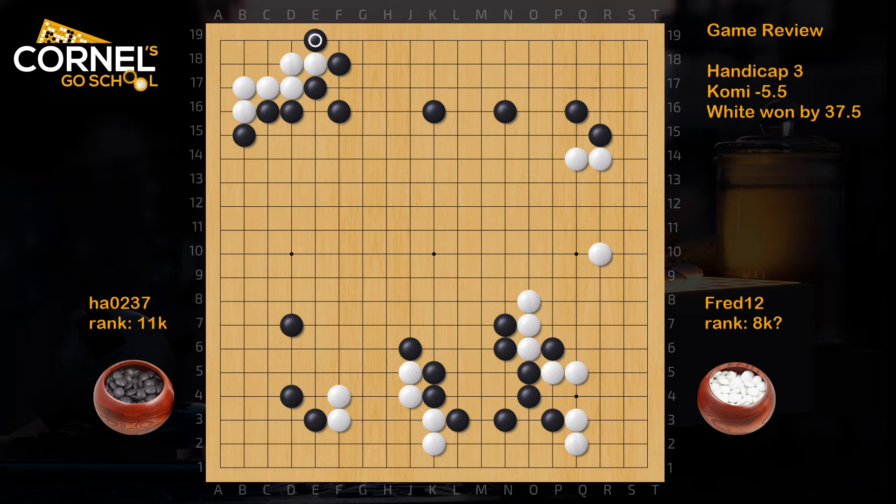So hane, block, connect, and now black had to play the hanging connection - the tiger mouth - to defend. The corner is alive. This is an L-formation with two legs, so there's nothing for black to do to kill it. Just use ko threats later on. But right now white is not going to play another move in the corner either. So black should just be happy - he got all this thickness on the outside towards the top and the left side, for a five-point life in the corner. Here black didn't have to hane.